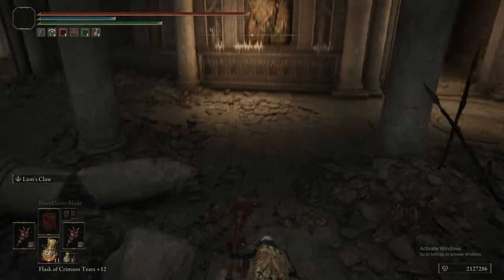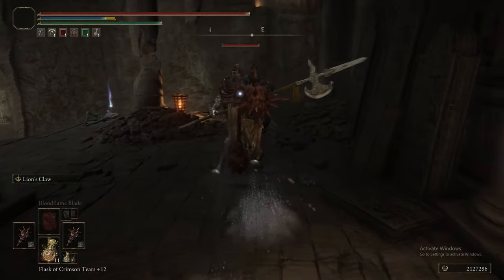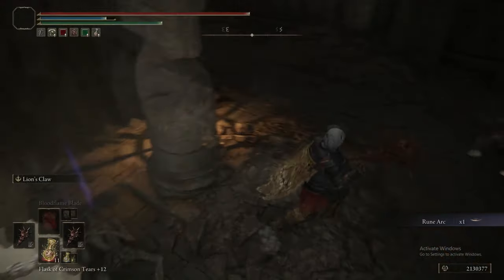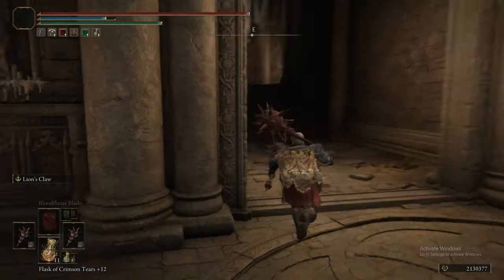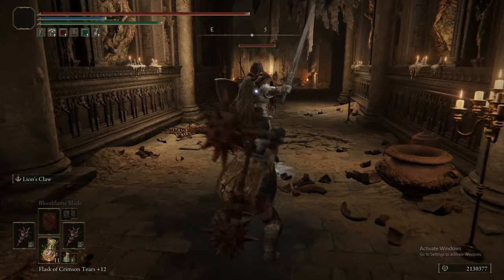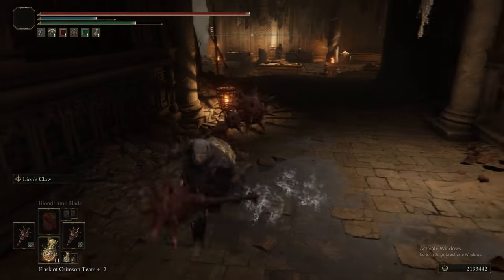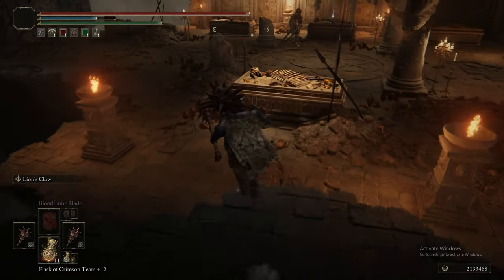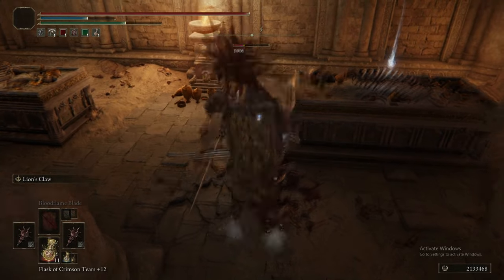On your way down, make sure to jump the gap to that staircase, because going from the platform with the grace to the lower platform in a single drop is just death — you cannot survive that fall even with the cat talisman on. These are Banished Knights — they can drop the full armor set including the Banished Knight helm, armor, gauntlets, and greaves (the altered version of helm and armor), the Banished Knight Halberd, the Banished Knight Greatsword, or the Banished Knight Shield. It's a Lion's Claw, jumping L1, stance break — dead. That's the most efficient way.